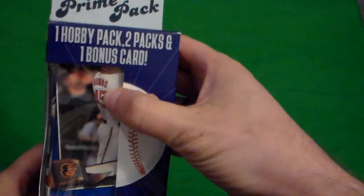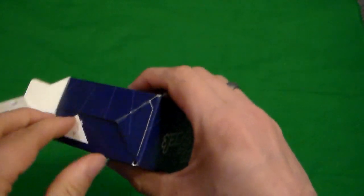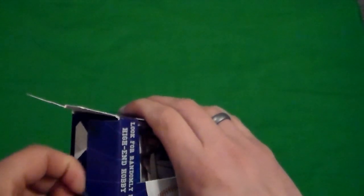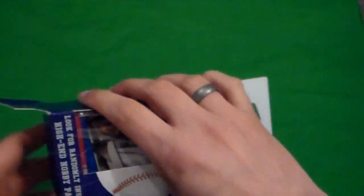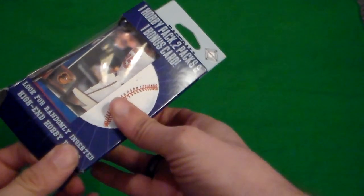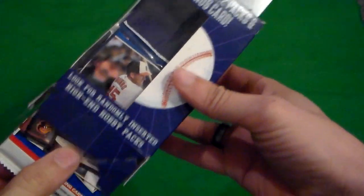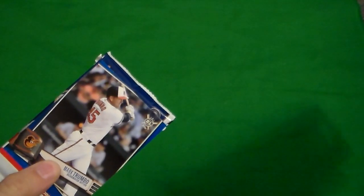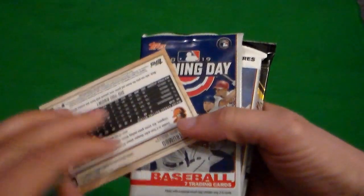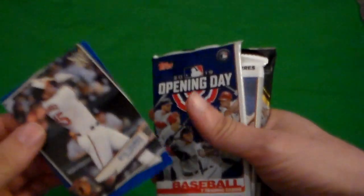Is that Trumbo? Black Trumbo. Well, let's see what's in here. Mark Trumbo has our card here, and it's got an opening day. It's from Big Leagues, from 2019 Big Leagues.